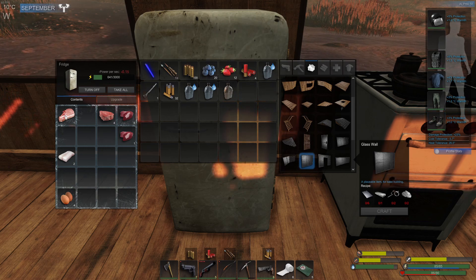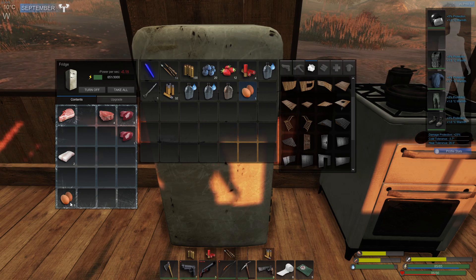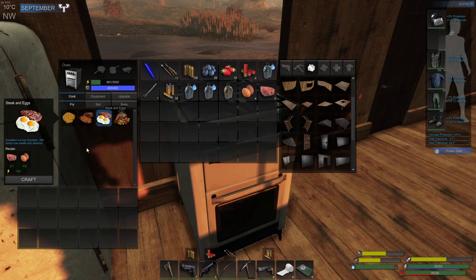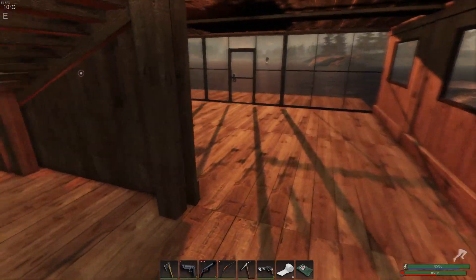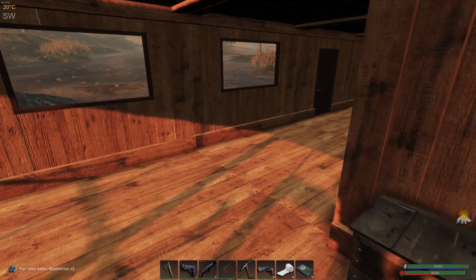Let's see what we want to eat. I could do pork chops, but I need a second pork chop. I could do a steak and egg — yeah, let's go for a steak and egg. Let's do two of them, why not? One and two, there we go, perfect.